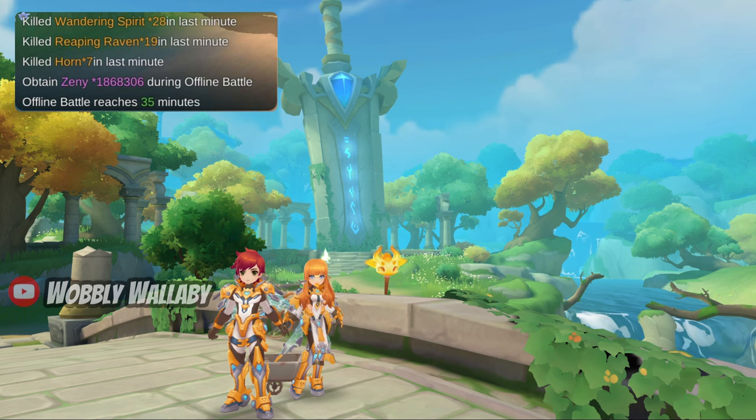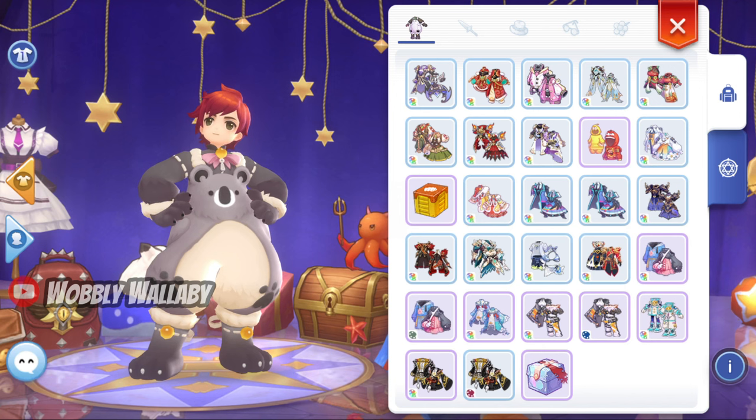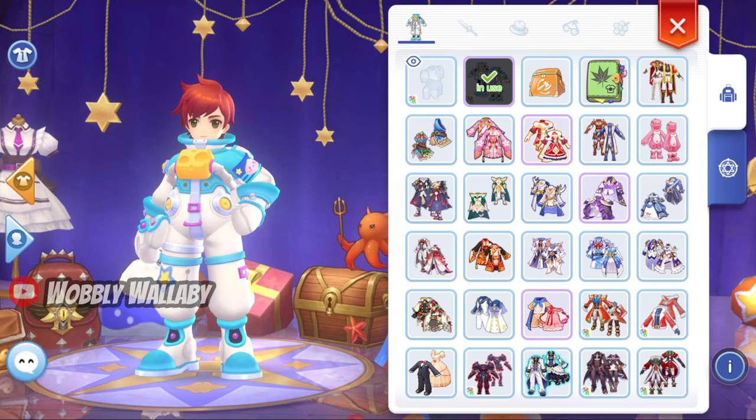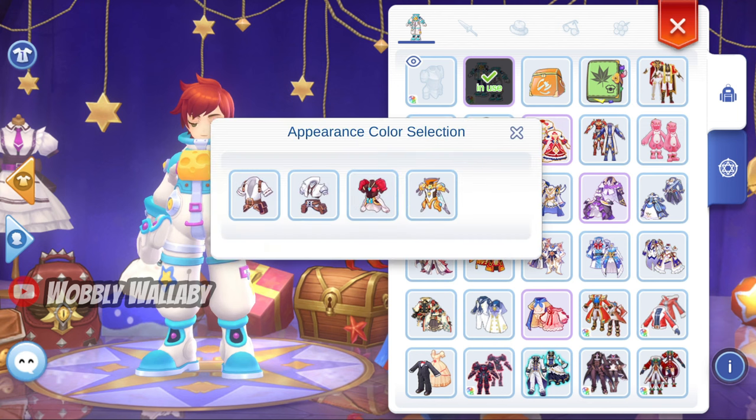First, why are my kills per minute so low? Someone messaged me saying his kills per minute were about 60 or less, and his build seemed fine except for one thing. It turned out he was using a costume, and after he used the Lightbringer costume instead, he more than doubled his kill count per minute. In Gossamer's guide, he did mention there is a delay when using some costumes. I thought it was bad, but I didn't realize it was that bad.